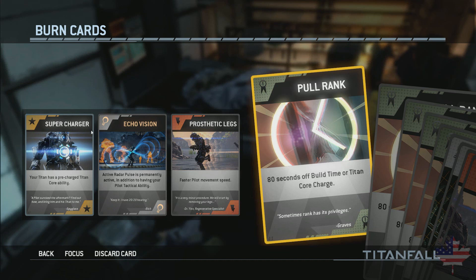For my burn cards today, we're going to use the Super Charger — which makes my Titan's core ability charged right off the bat — Echo Vision, which gives you permanent radar pulse, and Prosthetic Legs to give me faster pilot speed. We're going to start with Prosthetic Legs, then Echo Vision, and then pop Super Charger before we get a Titan. You can only call these in when you die or at the beginning of the match, so we'll start with Prosthetic Legs.